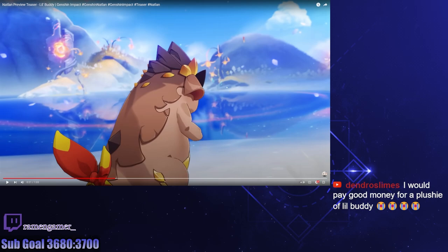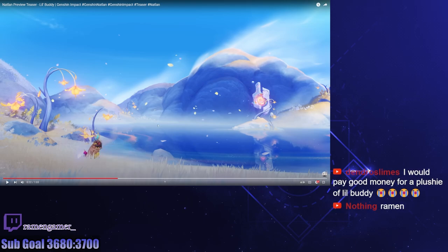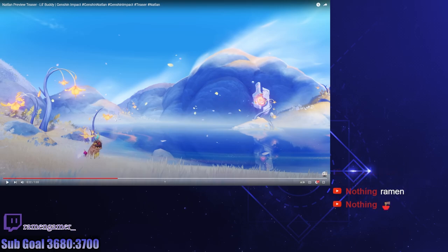I got fooled there for a second — I thought it was an ice area, but this is just water. It's clearly showing that Natlan isn't all about fire and destruction; it's actually a pretty vibrant place, which makes sense because there are people living there. There are multiple tribes in Natlan apparently, so it makes sense that there are parts that signify life. We have this really interesting misty water area.